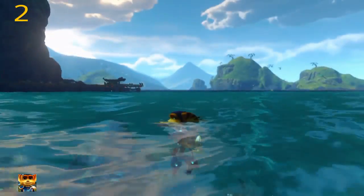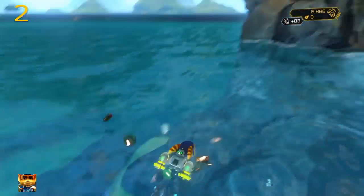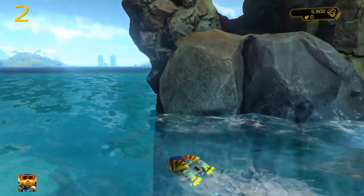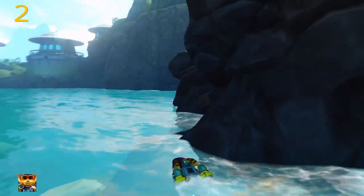The second one, we're going over by the big waterfall where he tells you that there's something up at the top of the waterfall on that side of the island. There's a small island over here — you're gonna climb up and find the second gold bolt.